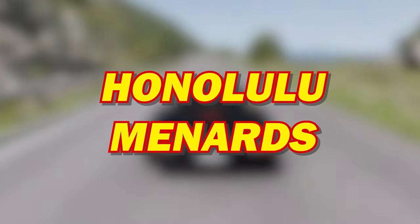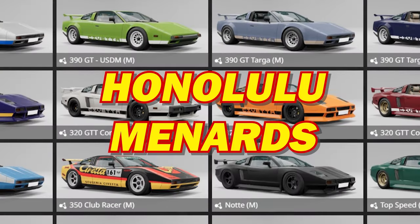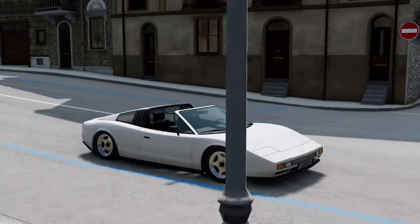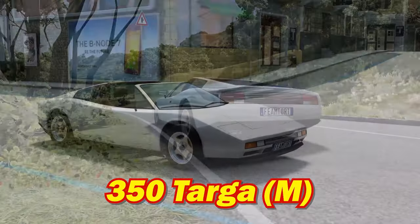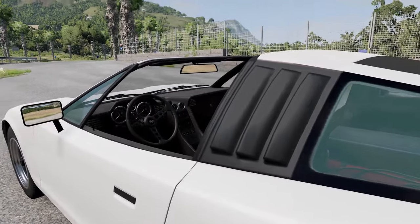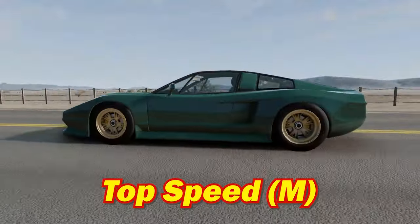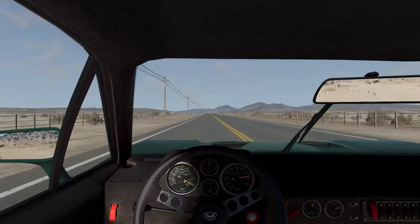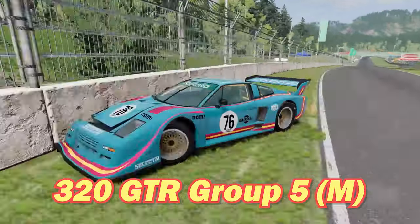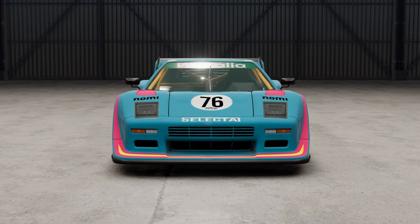For honorable mentions, I could put pretty much all of them — the Bolide has maybe my favorite selection of configs in the game. Out of the bunch though, I quite like the 350 Targa model, as it's something I can actually kind of drive and the simple styling still works well. The top speed config serves one purpose but serves it very well — going fast is nice. And while I wouldn't be able to drive the 320 GTR Group 5 model if my life depended on it, I could look at it all day.